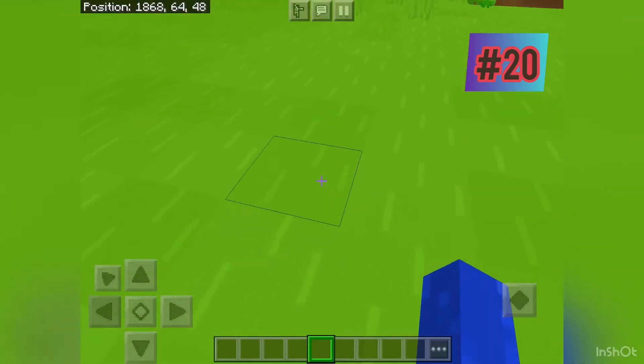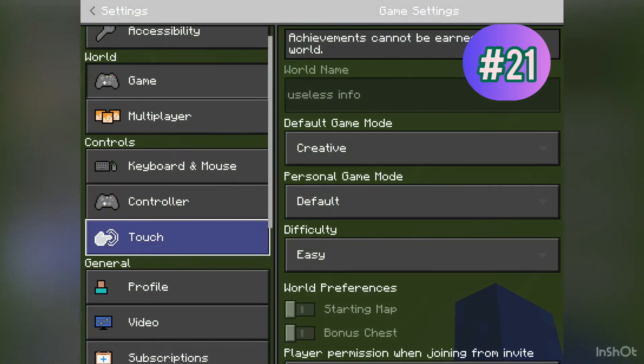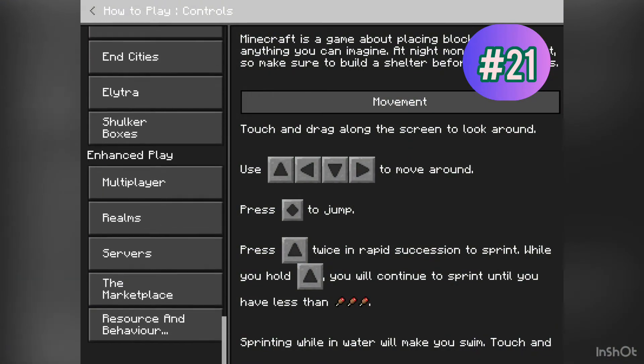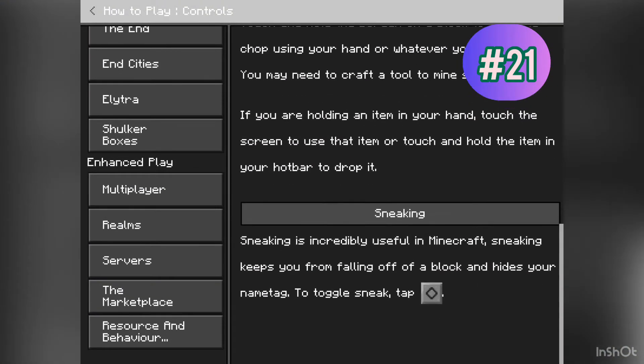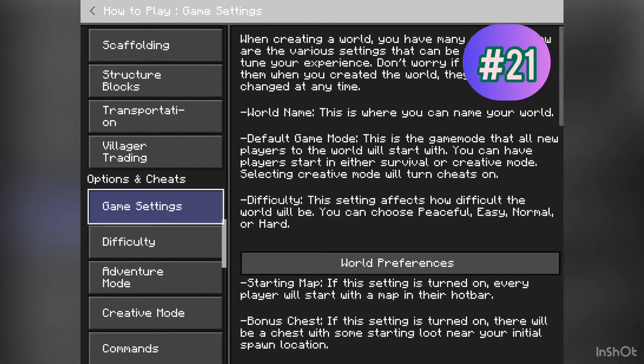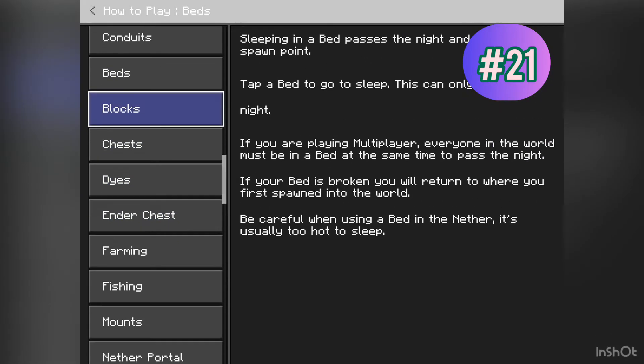Did you know if you go into settings, scroll all the way down and press 'How to Play,' it'll show you everything you need to know to play Minecraft — servers, shulker boxes, elytras, game settings, teleportation, bed farming.